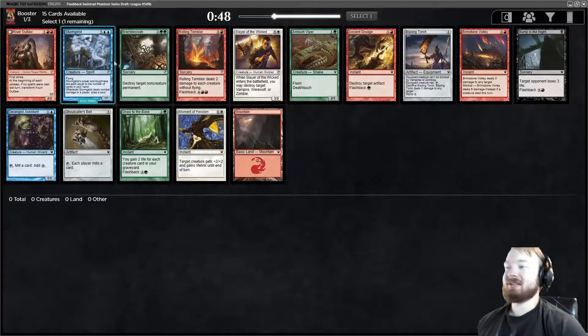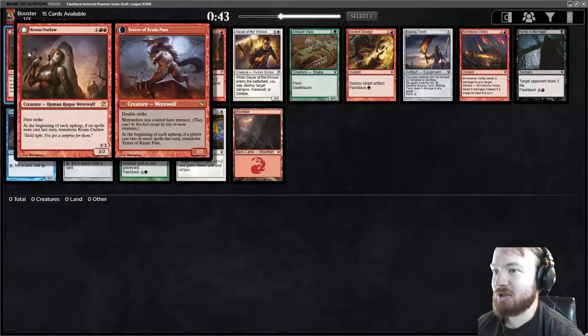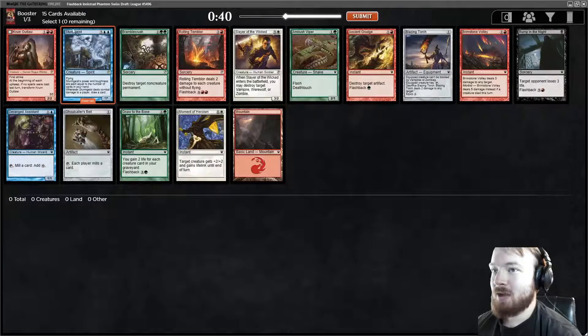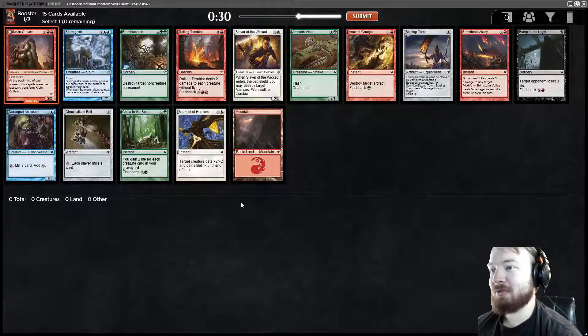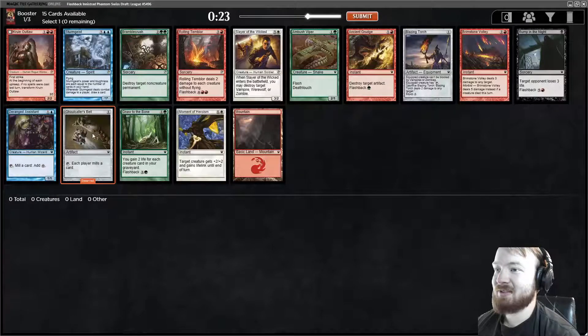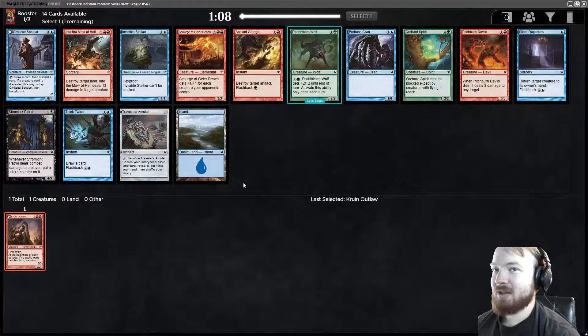Sturmgeist is a very good card, and so is Kruin Outlaw, depending on which deck we want to play. I know we did Spirits — I think Spirits is stronger. I haven't drafted a dedicated Werewolf deck, so maybe that might be some fun, though it is a little more aggro. We could take Ghoulcaller's Bell and try for the Mill deck. This is the most important Mill card. We'll take Kruin Outlaw. If I start getting multiple Curse of the Bloody Tomes, then maybe we'll go Mill.